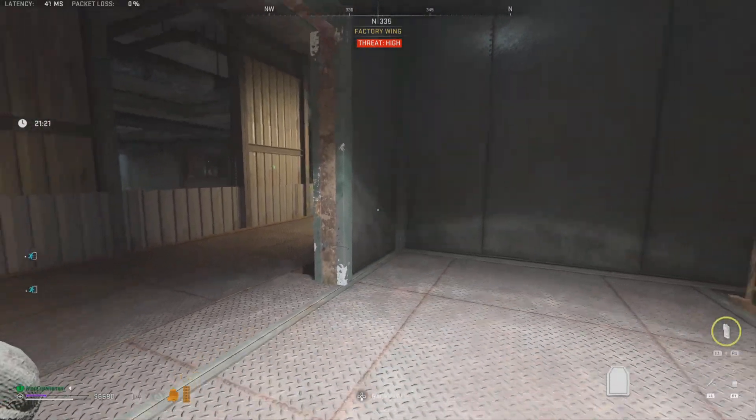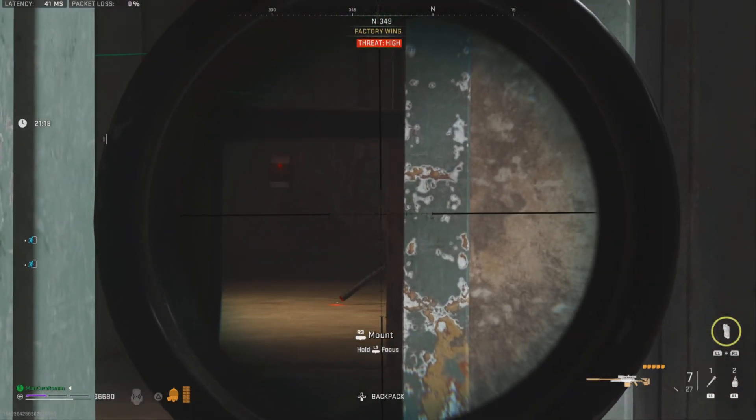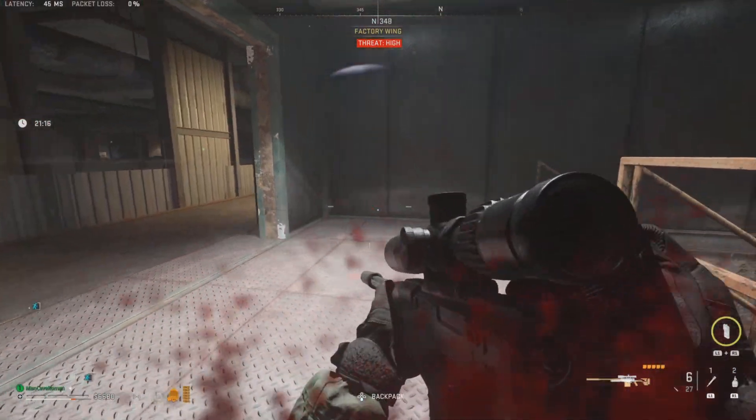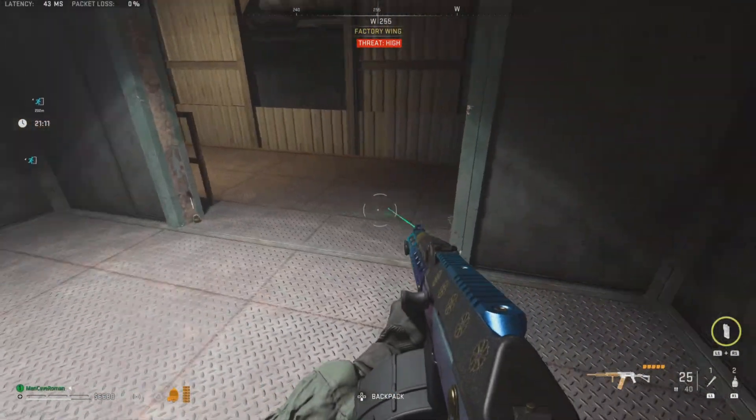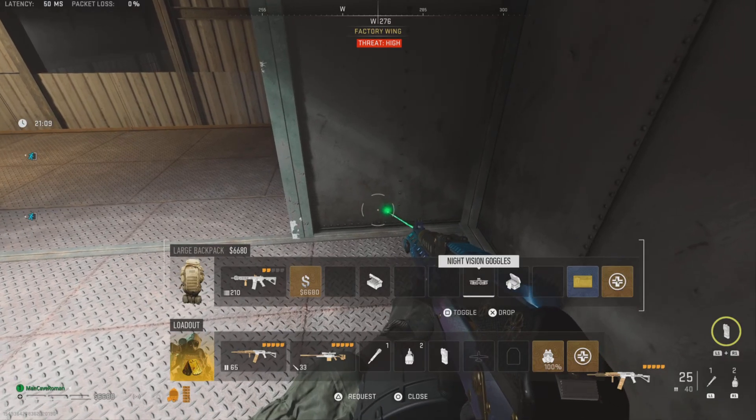He drops the sniper when he dies — this Victus XMR. I'm just showing you over here. It's completely useless to try to kill him with the actual sniper. So what you're gonna do now?